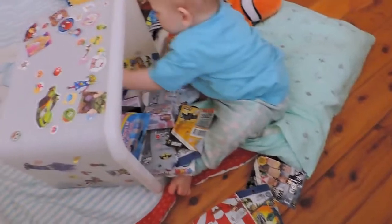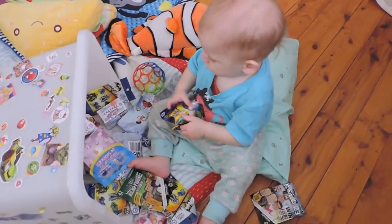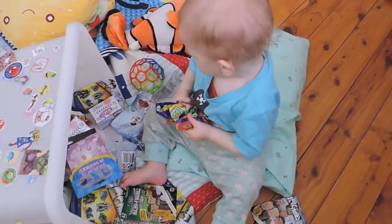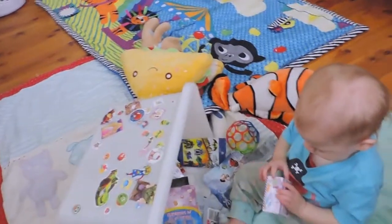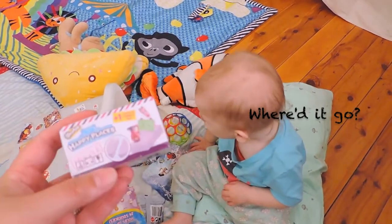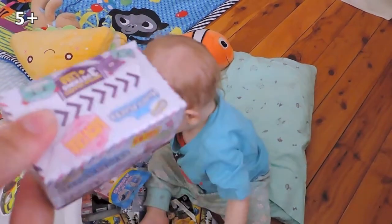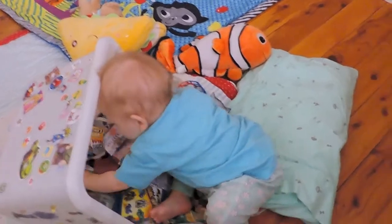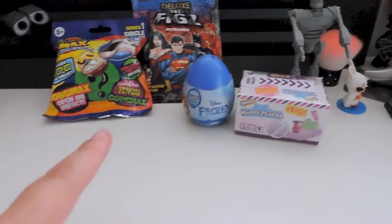Don't dig in too deep! Whoa, maybe not. The Gobsmacks — your brother loves those. Gobsmacks series one and all the new Happy Places. Yeah, so this is series two Shopkins Happy Places. Sorry buddy, these are five and up and these would definitely be very small. And lucky last — is that a Frozen surprise egg? Okay, we have a lineup of four surprises thanks to Bubba T!